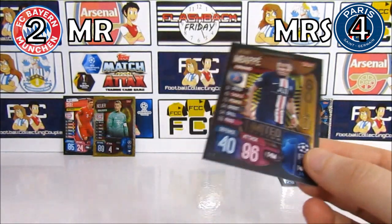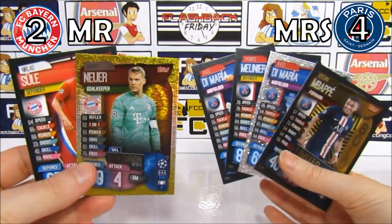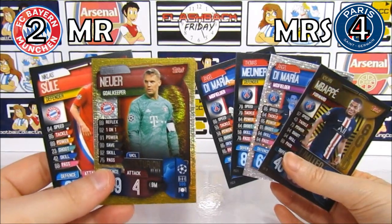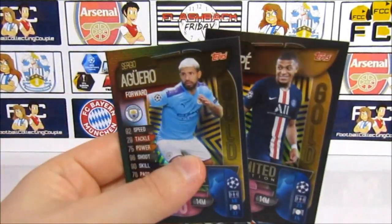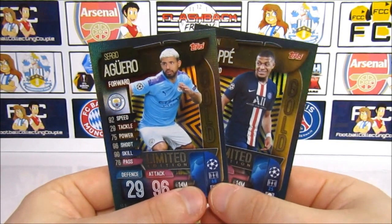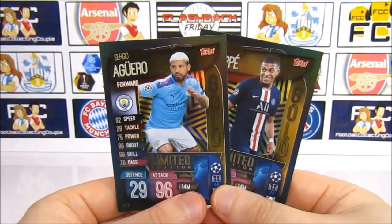Those last two packs were great — two inserts and two base cards, four points. It's probably been the best for points. So 4-2 is what the cards have told us: PSG 4-2 Bayern Munich. A lot of people would probably be backing Bayern the other way around, but with Ewan as Bayern it was just never going to happen! We got two limited editions — Mbappe and Aguero — but unfortunately we still need Sterling and Pulisic for our collection. We'll be moving on to opening the brand new 2021 collections soon, so let us know who you think won the match tonight!